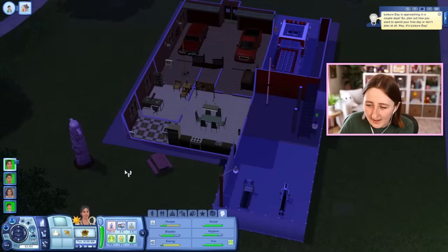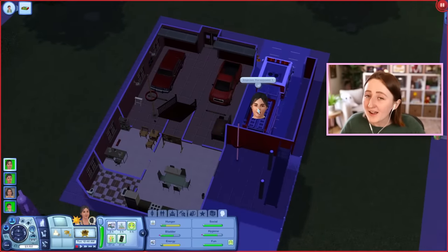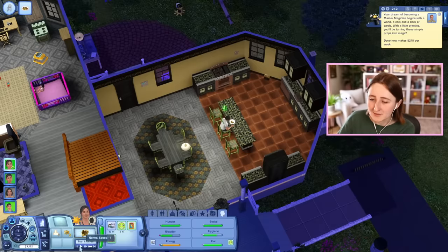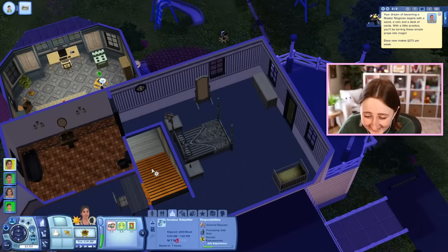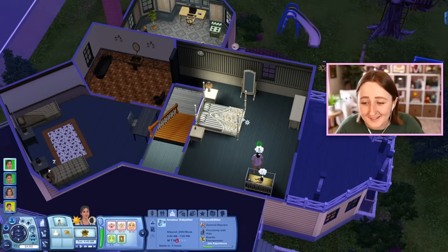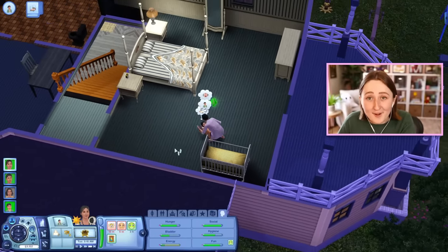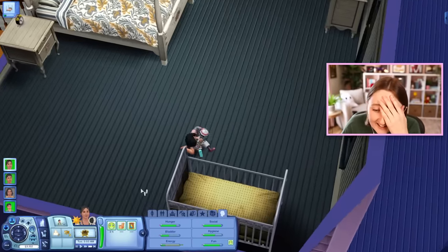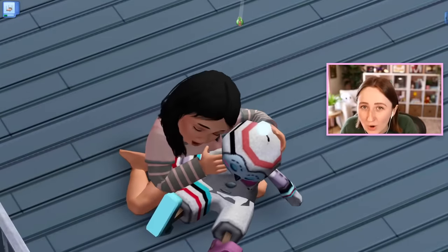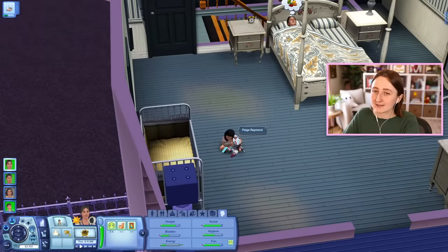The Sims 3 also had an active firefighter career — not in the Generations pack, but in the Ambitions pack. I need to put Paige in the crib — I have work so early in the morning and people are going to come here. That is the imaginary friend by the way — toddlers can play with it, and when they're older and get close enough to it, it walks around. That's from Generations too. If you worked hard enough on the potion skill, you could bring the imaginary friend to life and it would become a real human sim.